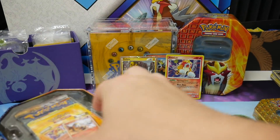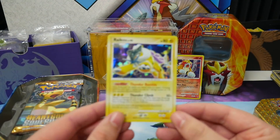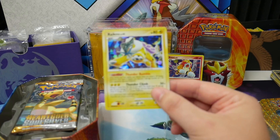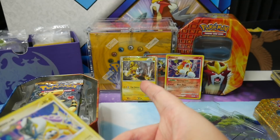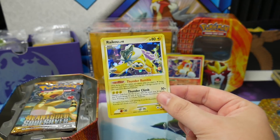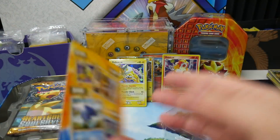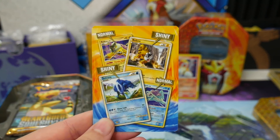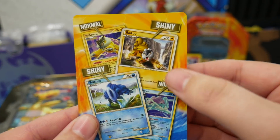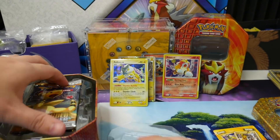Too bad I couldn't get a Suicune tin for a good price — I would love to open up all three for you guys. Here's the alternate — this is the regular one, the non-shiny version, whereas that one is the shiny. Beautiful. Sleeve it up! There we go, so as you can see we have the shiny and the normal. Cool.